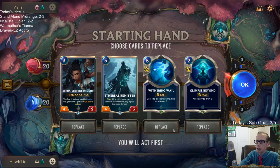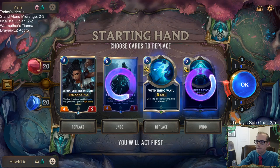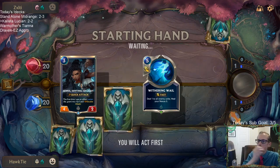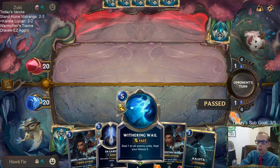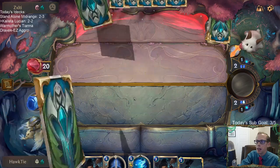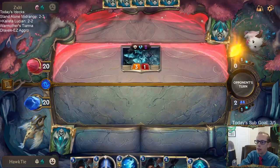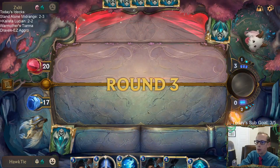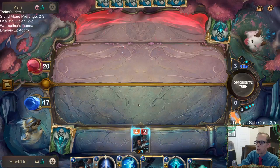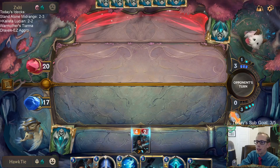What am I even doing against Hecarim Ephemerals? I'm probably Withering Wailing. This is going to be an Ephemerals deck — they play a bunch of little small Ephemerals. Withering Whale's good against that, but if they just have Soul Shepherd that grows them, then Withering Whale is not good. Tough call whether or not to keep it.